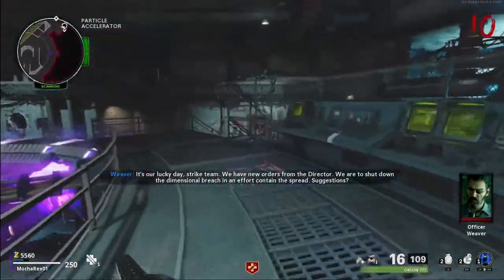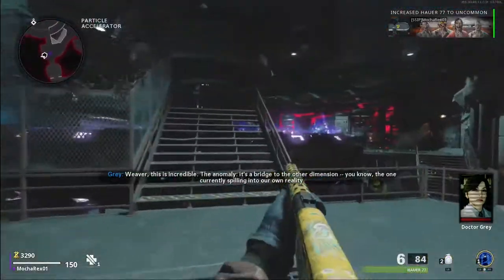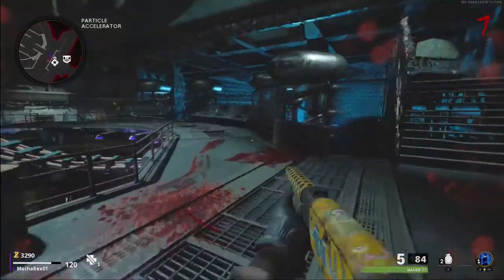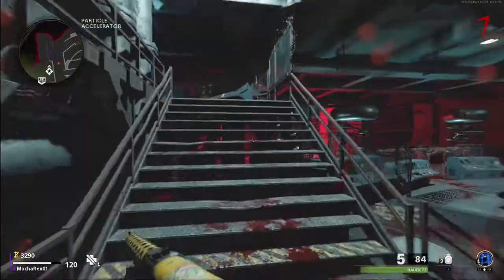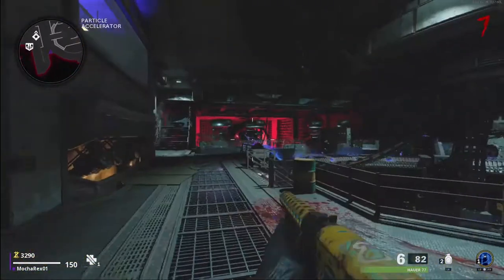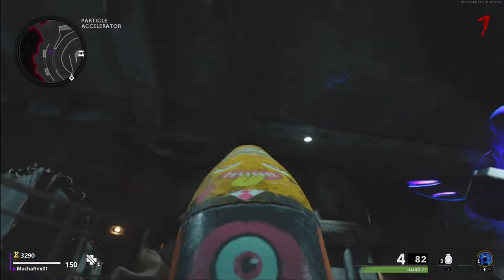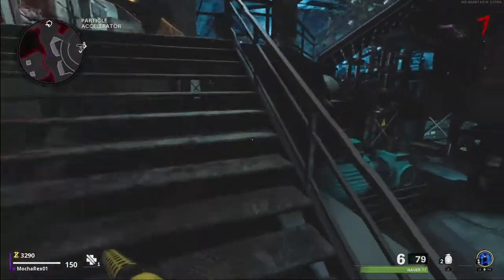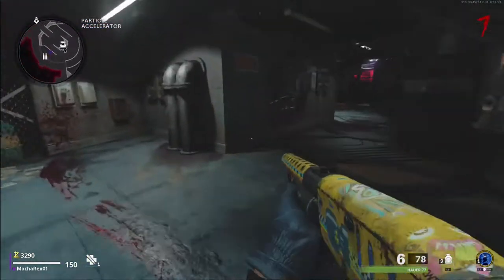Once you have all the parts for the Aether Scope, build it at the bottom of Pack-a-Punch on the workbench, then pick it up. There will be five blue orbs spawning around Particle Accelerator — I recommend doing this step even if you're not planning on doing the Easter Egg. The first orb is underneath a crate just above the Pack-a-Punch stairs; shoot it with any bullet-based weapon and it disappears. The second orb is between two computer terminals behind some chairs — shoot it and it's gone. The third is across the room on a vent; if you're using a shotgun, get close to it.